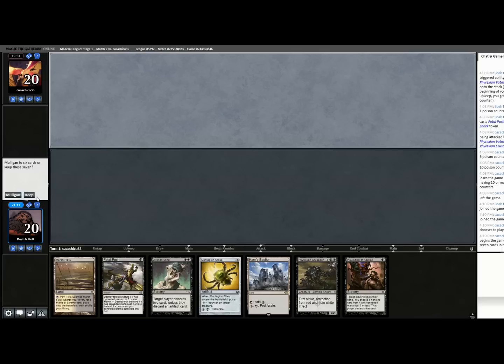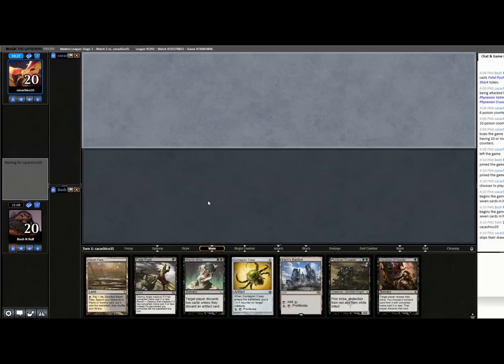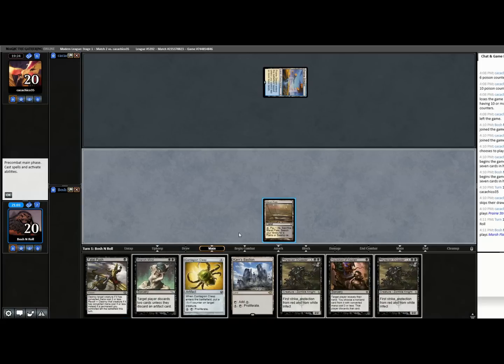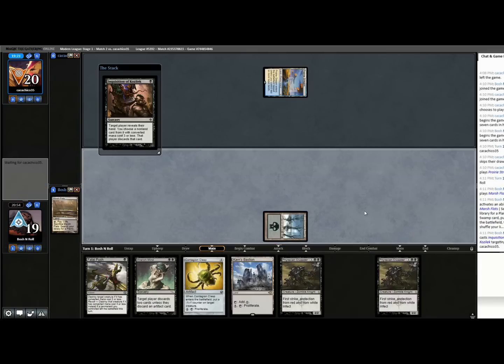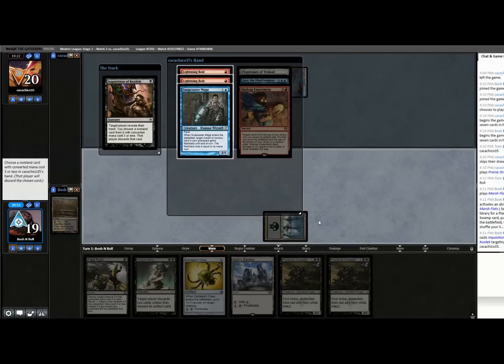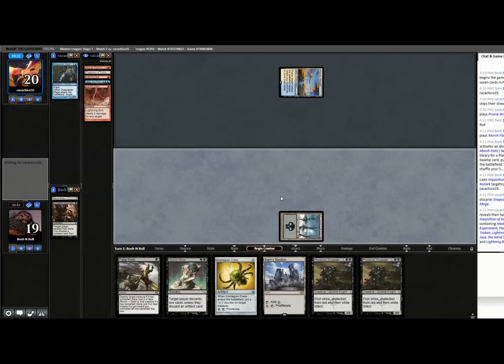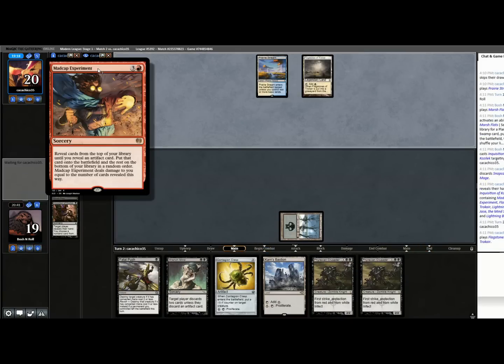I'm going to keep this — it needs a black source, but I play a lot of them, and I'm on the draw. I have Inquisition to play off just one black source, and having Clasp and Bastion against a control deck is pretty exciting. There's an argument to not fetch here because that's one less black source in the deck. Oh, they've boarded into something else — or maybe they had that all along. I'm going to have to be able to beat a Platinum Emperion this game.